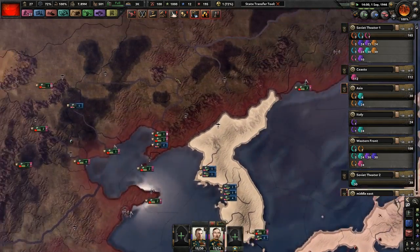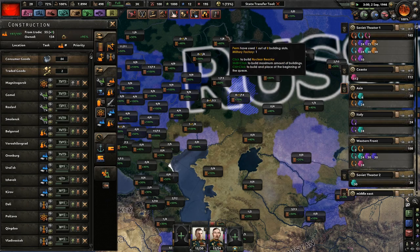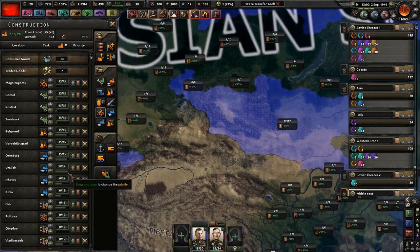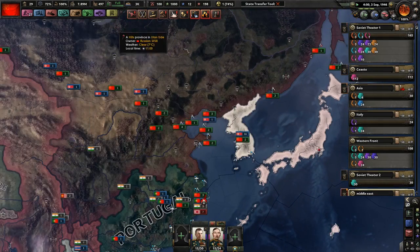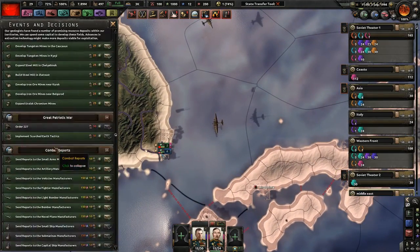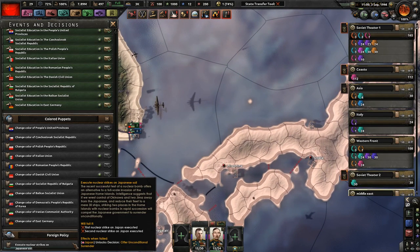I could really use another nuclear reactor. Build it over here, because why not? 60 isn't bad for infrastructure. We'll do that too — it's got a lot of aluminum being made. Can I unleash a nuke? Yes — because of the decision we can execute strikes on Japanese soil. I think we technically have to own Okinawa and Iwo Jima, reduce their fleet to 30 ships, then strike two places in the home islands with nuclear bombs in rapid succession. It will compel the Japanese government to surrender unconditionally.